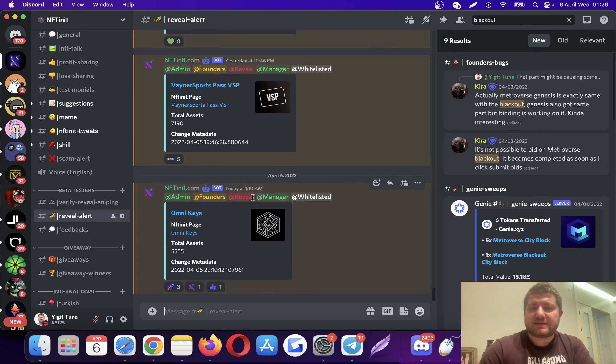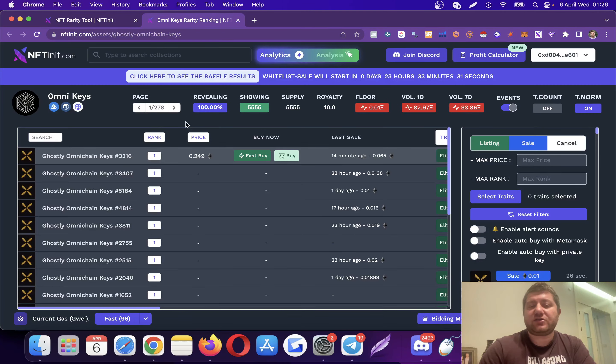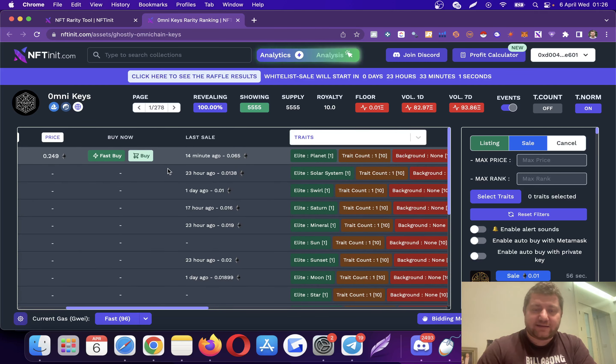I'm going to start with reveals and sniping because we just implemented this utility and are getting many questions about how it works. If you are a premium member — a founder or lifetime member — when a collection reveals, it automatically sends you a notification on Discord. When you click on it on the NFTinit page you see the collection is revealing; it will start from zero percent. By the time you click it, it's probably already 30 to 50 percent, and it will reveal up to 90-plus percent. It depends on the metadata — sometimes they limit the reveal or distribute it over days.